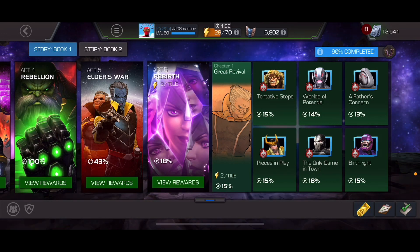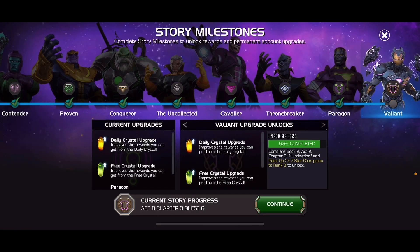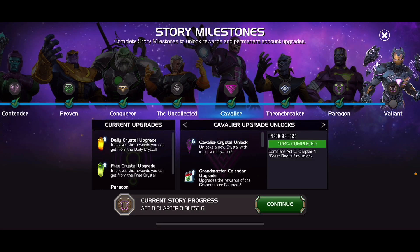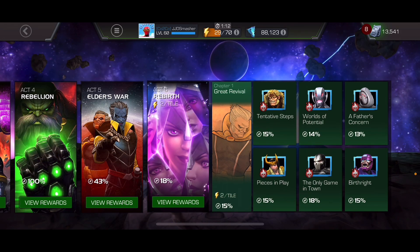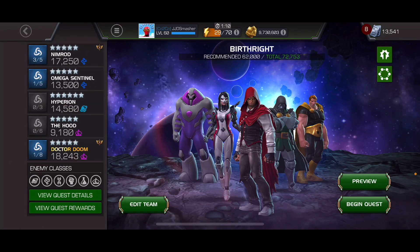What's poppin' people? Welcome back to another episode of teaching you guys how to beat Act 6 easily. It's your boy Smasher, and today I'm gonna be helping you get that Cavalier title. This is the last quest you need to beat to get Cavalier — Act 6, Chapter 1. As soon as you beat this, you'll be Cavalier, and I'm gonna help you do that.